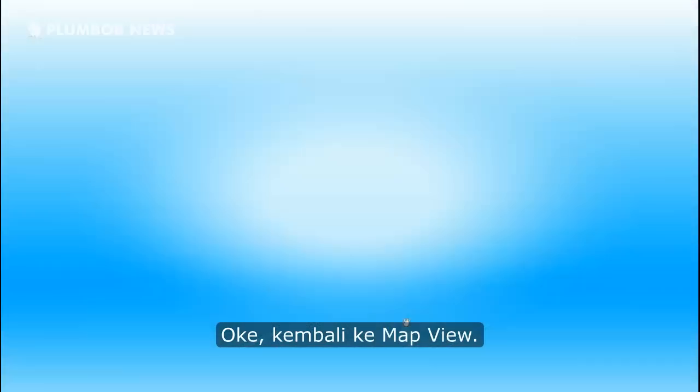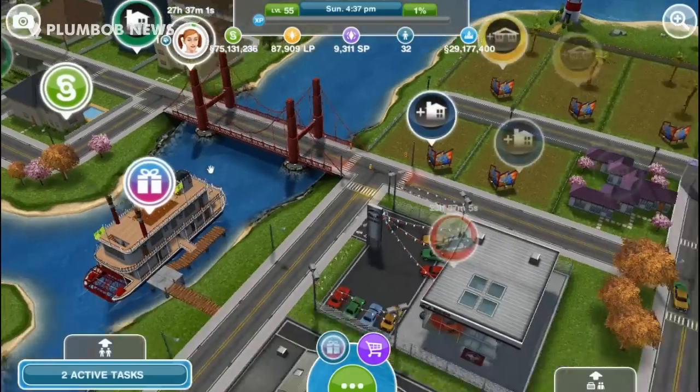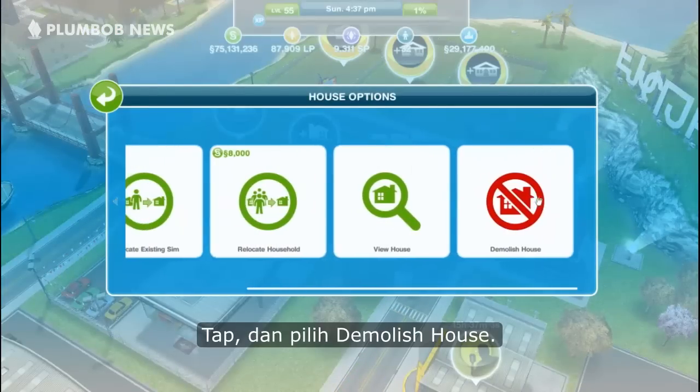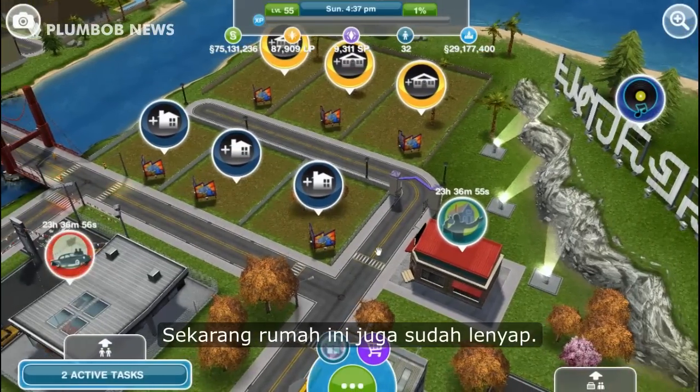Go back to map view, tap the house, and tap 'Demolish House.' Now it's gone too.